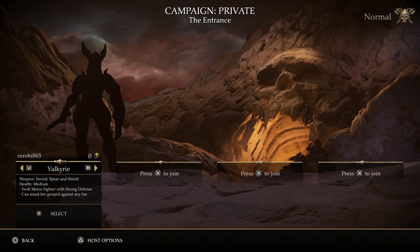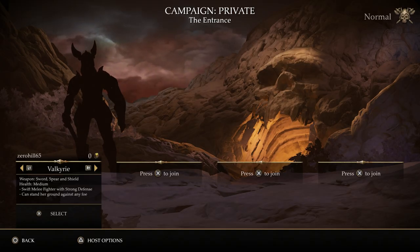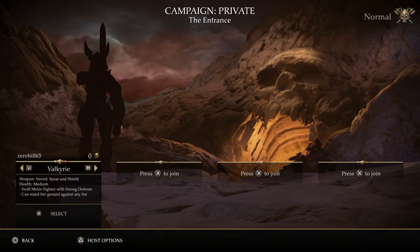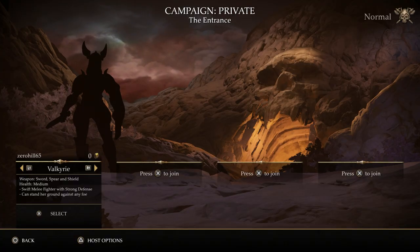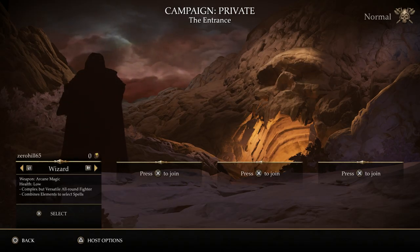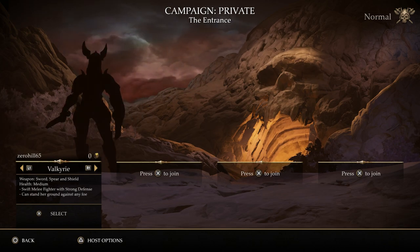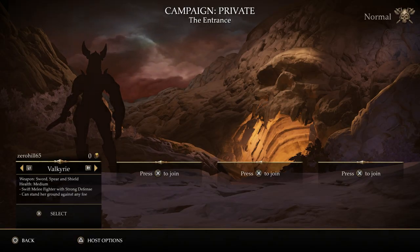The Valkyrie is one that kind of interests me — you've got a sword, spear, and shield. Health is medium, but it's still a melee fighter with strong defense; it can stand its ground against any foe. The Wizard is going to be more of a ranged arcane magic attack, and your Elf has the bow and arrows. So the Elf, Wizard, and Warrior are your traditional characters, and the Valkyrie is a nice little addition.